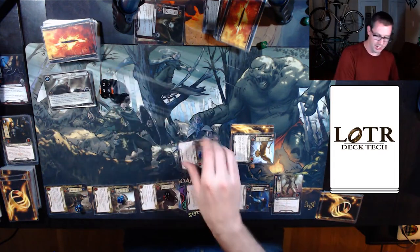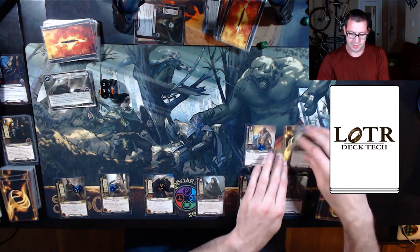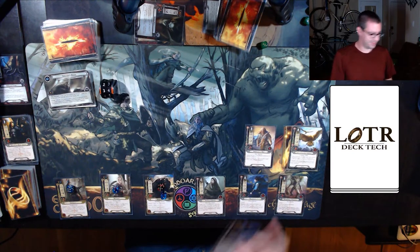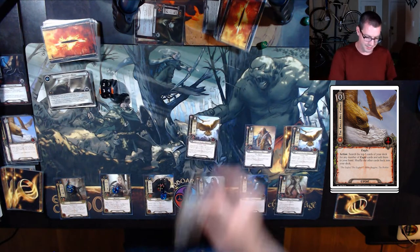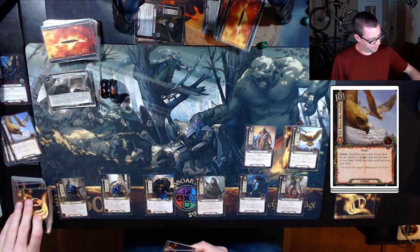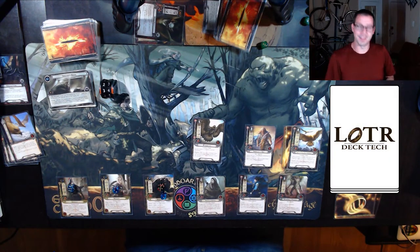Threat goes up to 34. Stand up all the characters. Draw a card, get six resources. Play Eagles Are Coming — one, two, three, four, five — try and get some more allies into my hand, like an Eagles of the Misty Mountains and another Eagles Are Coming. Really hoping for the other copy of Landerval or possibly Gwaihir to pull back Landerval. Play another Eagles Are Coming — this time just Landerval. Perfect — that is basically exactly what I wanted, and this should be nice and simple going forward.